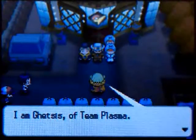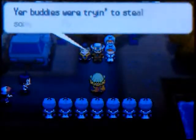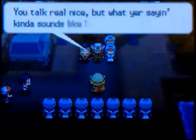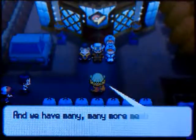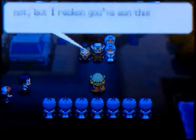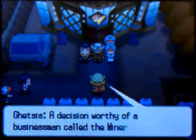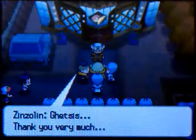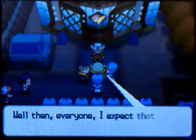The first thing we're going to see is Ghetsis again, and this time he's talking to Clay, trying to negotiate with him to let go of that Sage and all of the Plasma Grunts that Clay kind of arrested back in Cold Storage. And being an idiot, Clay says yeah, sure, go ahead and take him.